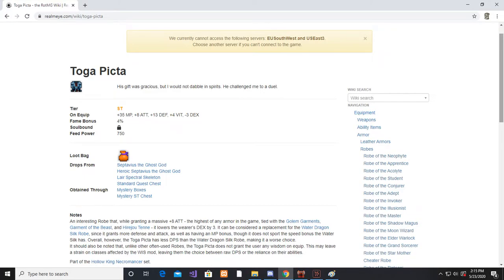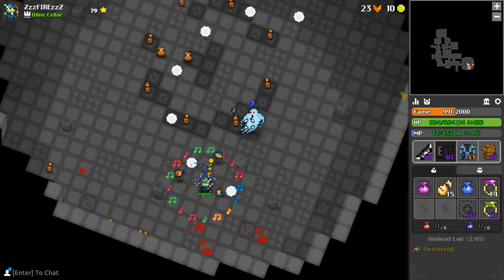For the robe, the Toga Picta is a must. This robe drops from the Undead Lair, so you could farm for this while you are farming for the Doom Bow.